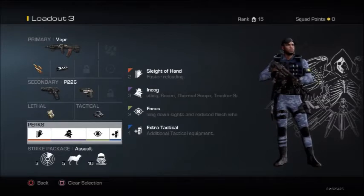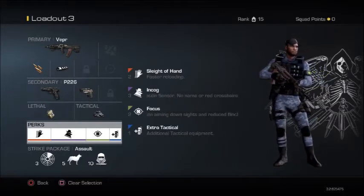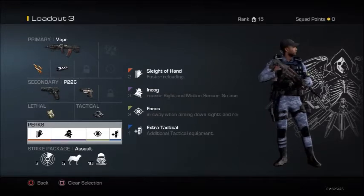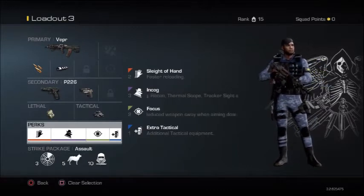Rapid fire will actually help you out from short range. You're going to be able to take out enemies quickly and you don't have to worry about short range at all. You're always going to be taking out enemies up close — from the face — and they're going to be surprised. The rapid fire is always going to be there for you from short range.